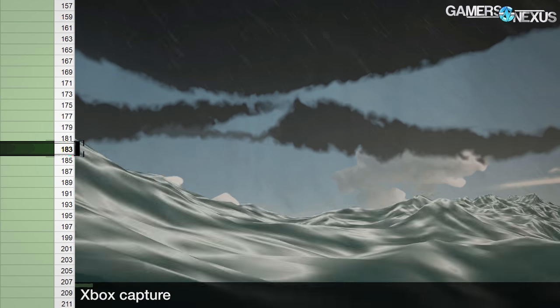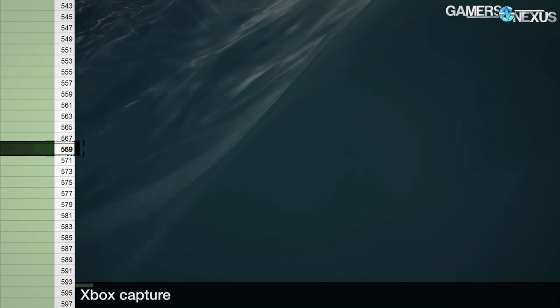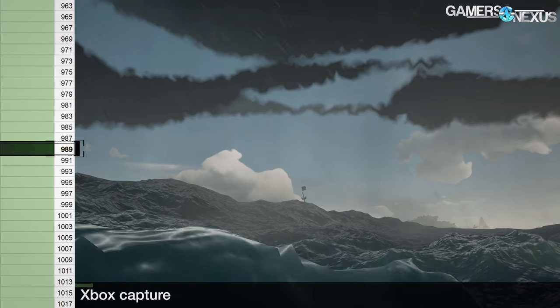As a reminder for our footage playback in console comparisons, we illustrate frame pacing with a left-side scrolling ticker in binary. Red indicates a drop or a tear, while green indicates a successfully generated new frame.